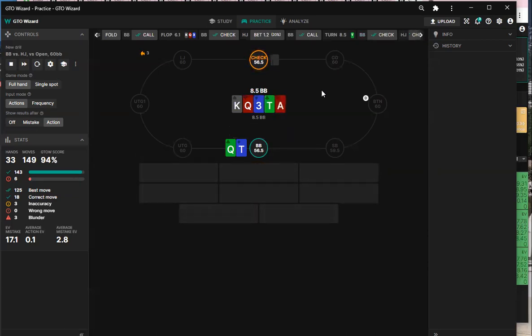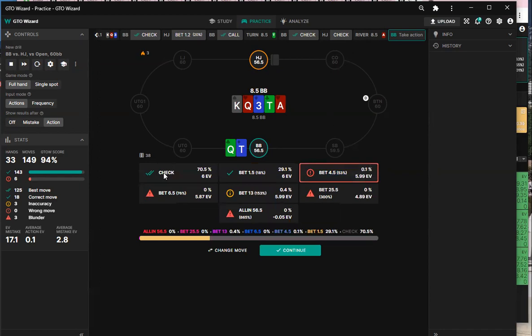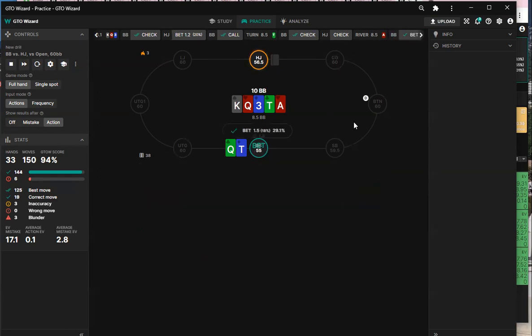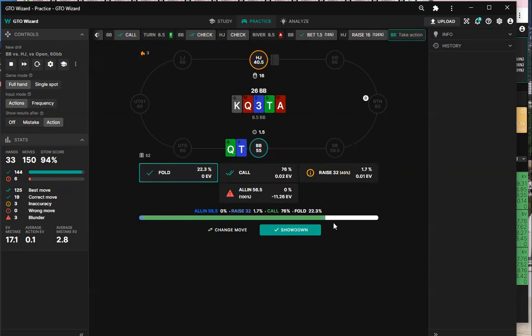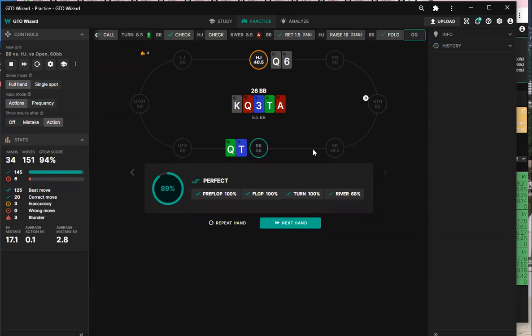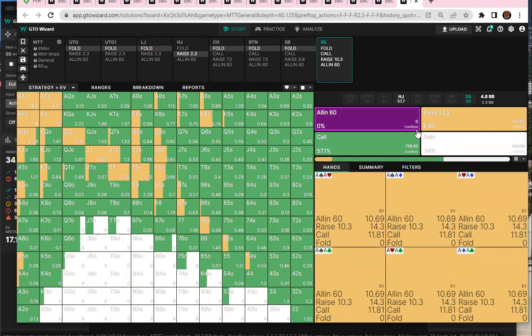When he bets that small, we don't fold for sure. You can block this one. I don't know sizing though. We call — too big I thought. Never on the felt. They're bluffing, so cool. You clearly didn't play the Venom with me.